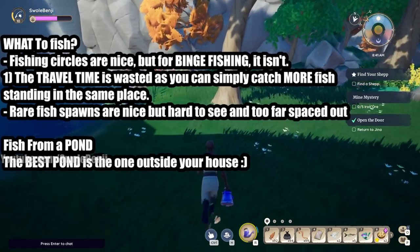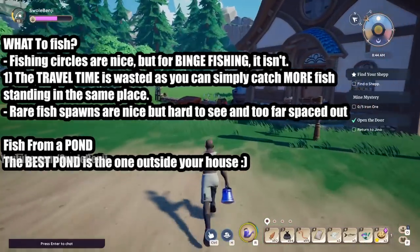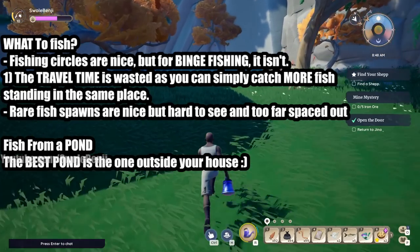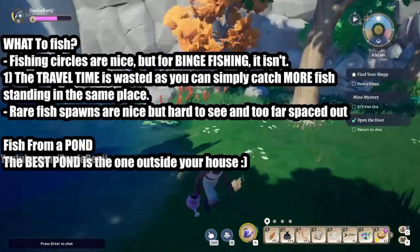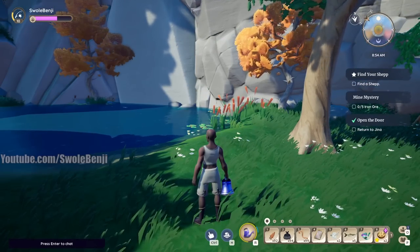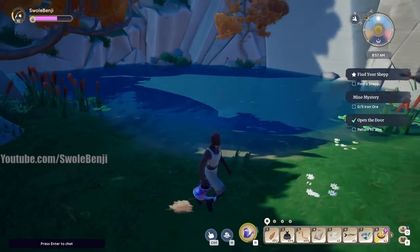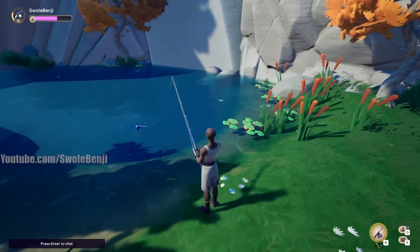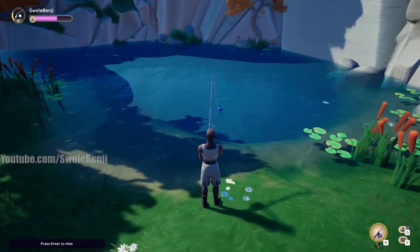The best pond to fish from is the pond right outside your house. Not only do you have access to all your storage once your inventory fills up, you can repair your gear, tend to your crops as soon as they grow, and grab more worms from your worm boxes so you're never going to run dry. It has the exact same fish as any other pond in the game. You also might be thinking about the fishing buff - if you fish around other people, you get a buff. But you don't need the buff. The buff doesn't increase your fishing speed; it simply decreases the line damage your fishing rod takes whenever the fish are out of the circle.